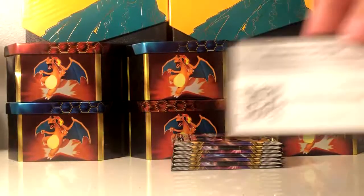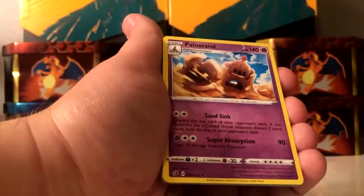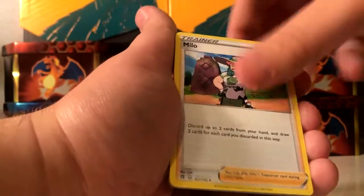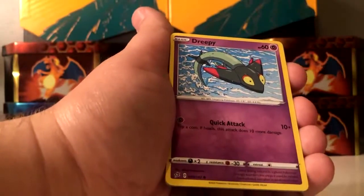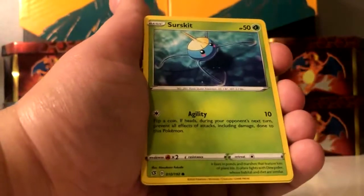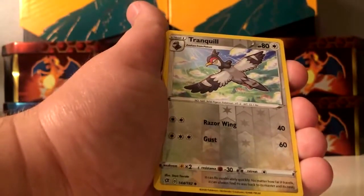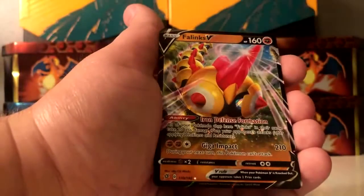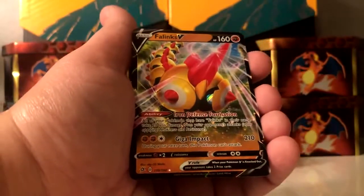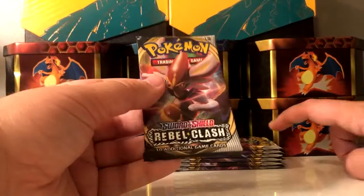Here we go, code card, throw it over there. Fighting type energy. Sandaconda, Milo, Turffield Stadium, Dreepy, Magmar, Galarian Yamask, Sableye, Skwovet, Tranquill — a reverse holo, and the rare is a Palafin V! Not bad — I do not have that one yet.